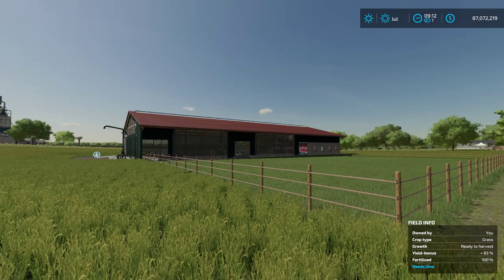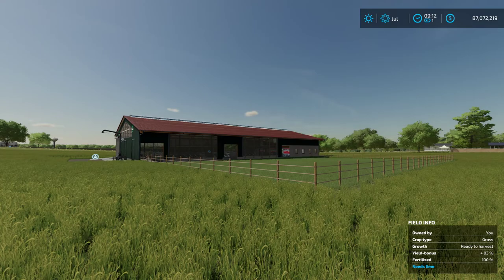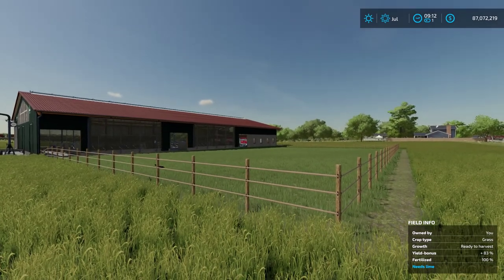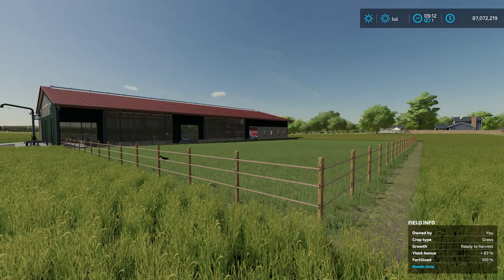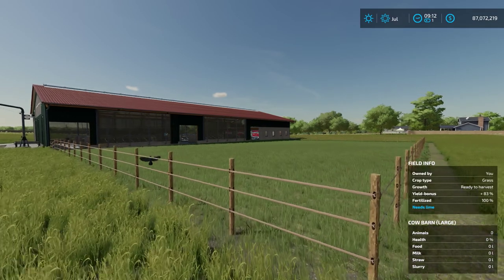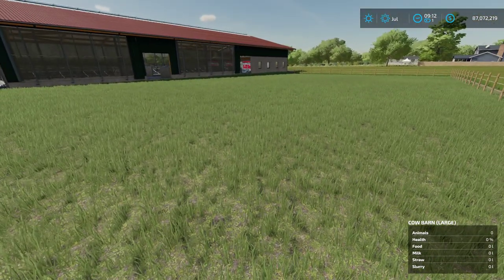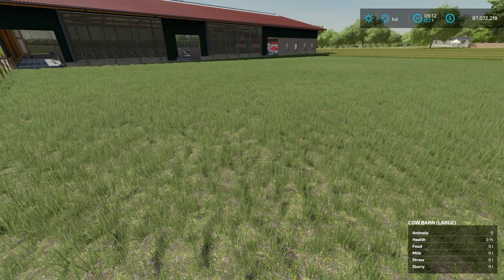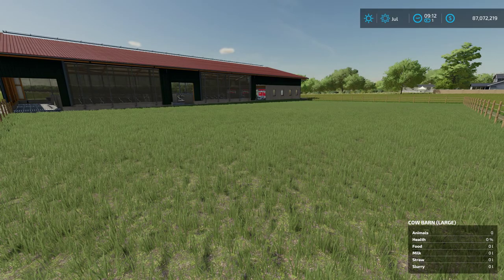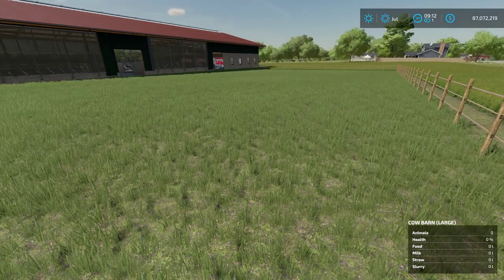So what does this mod do? It adds realism to the game — it allows cows and sheep to actually eat grass. Right now as it stands, our animals cannot eat the grass in their pens; when you lay down a pen, the grass is basically decorative. This mod, once set up, will allow our animals to actually eat the grass inside the pen.